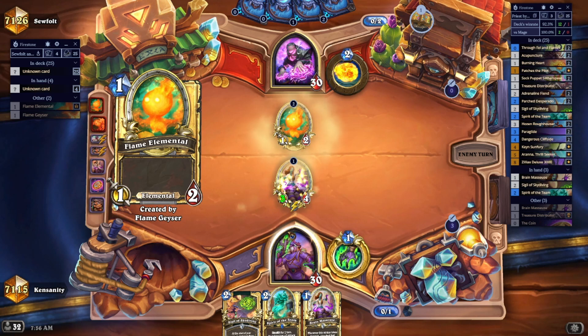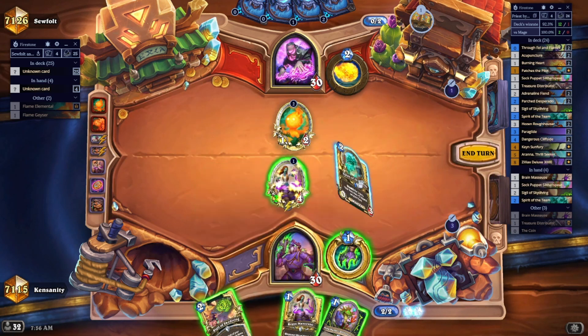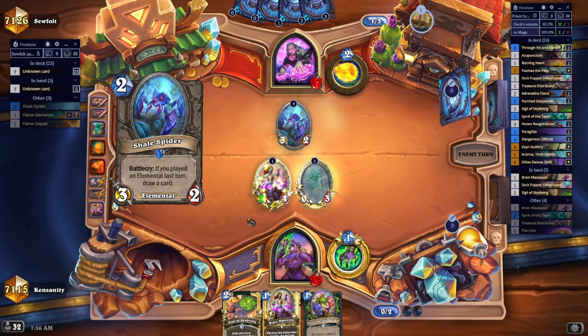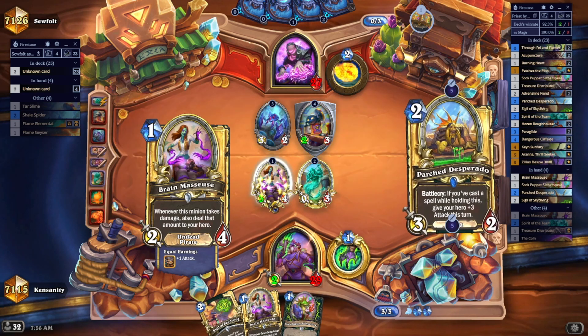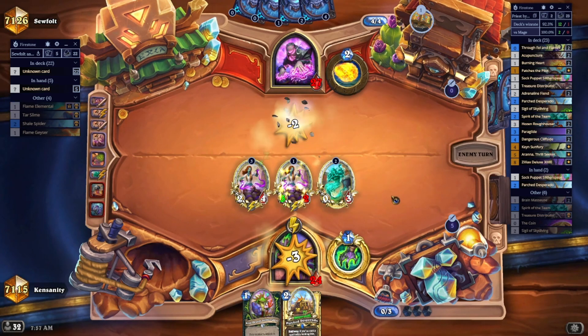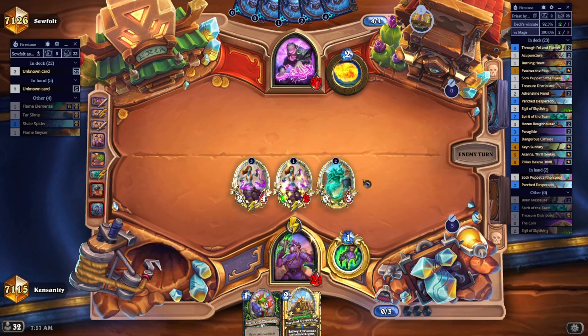We're playing versus a Mage, and now I know this is Elemental Mage. I want to fight for the board a little bit, so I'm playing Spirit of the Team here. I want to keep the board relatively clear so I can land bigger cards later. The next turn is going to be Sigil of Skydiving plus one of my 1-drops — which 1-drop do I want to get the most out of? Probably the Brain Masseuse. So we got it clear — we have board control and 3 creatures on the board for at least 3 sources of damage plus the Sigil. This situation looks pretty good, but I'm on a clock because in 3-4 turns my opponent can play Lamplighter — the 7/4 Mage elemental that does a bunch of damage — so I need to start being aggressive.